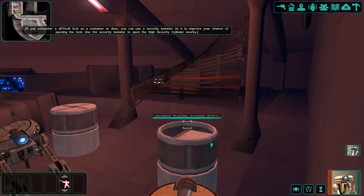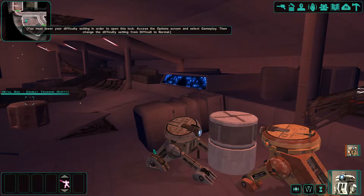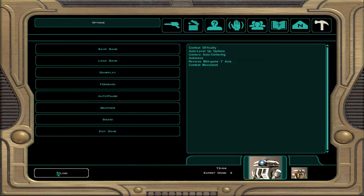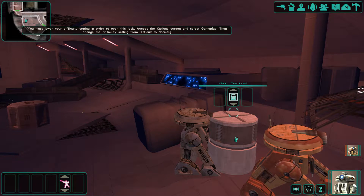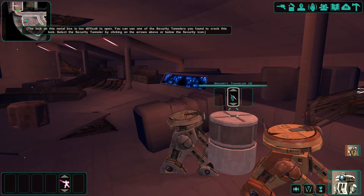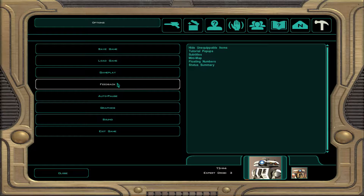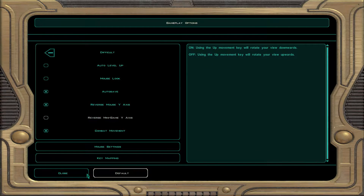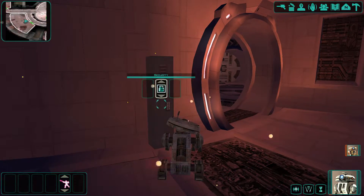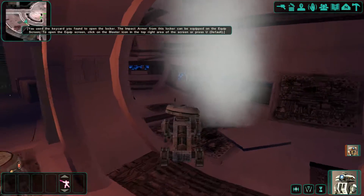The game is telling me I must lower my difficulty setting in order to open this lock. If you encounter a difficult lock, you can use security to open it. That's a bit annoying — the game is designed for a certain difficulty in mind. The lock on this metal box is too difficult to open; you can use one of the security tunnelers you found to crack this lock. Fine, I'm increasing the difficulty back up.